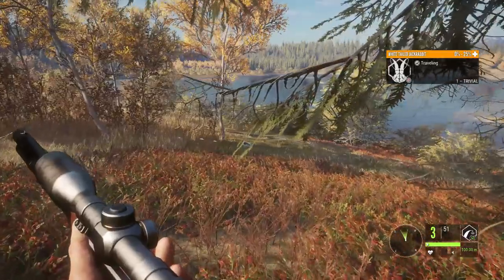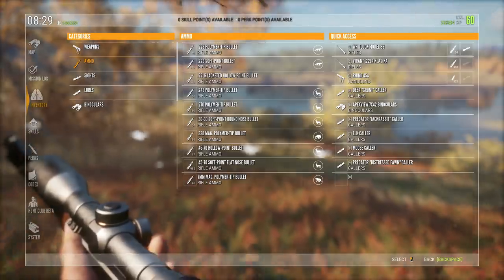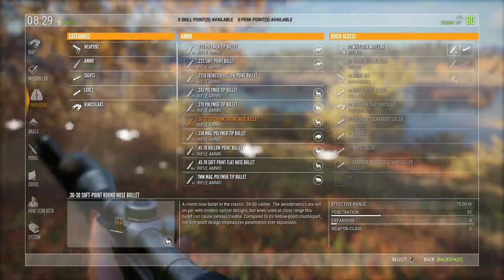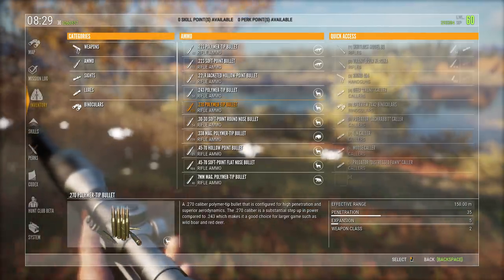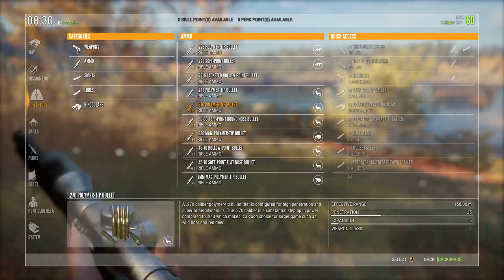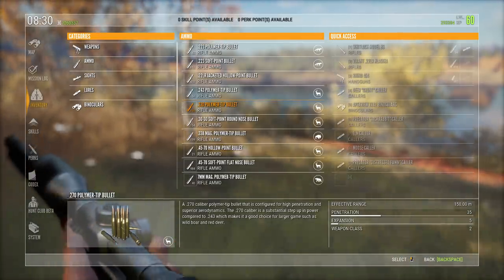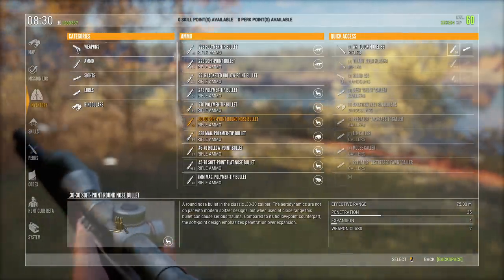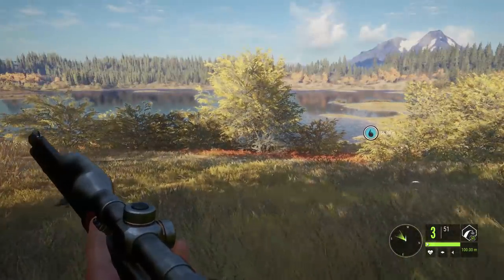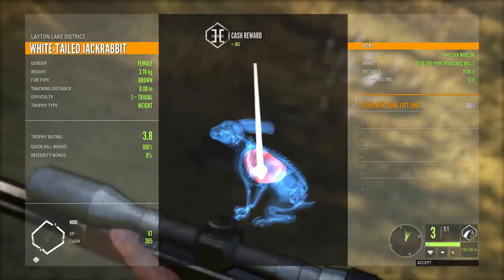I was looking at the ammo for the 270 versus the 30-30, because I know the 270 can actually drop a moose with the polymer tip bullets by hitting a single lung and the heart. When you look at the 270 polymer tip stats: 35 penetration and 5 expansion — that's in the bottom right. The 30-30, despite being classed with the 243, has 35 penetration as well but only 4 expansion — one less. I wonder if that one less expansion is actually enough of a difference to not drop a moose.